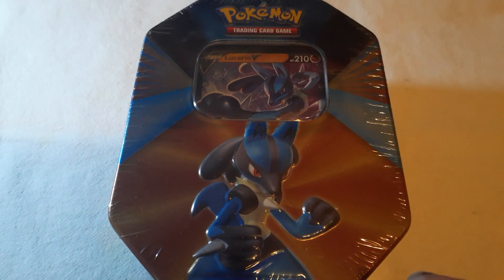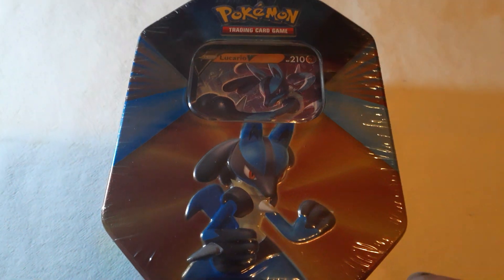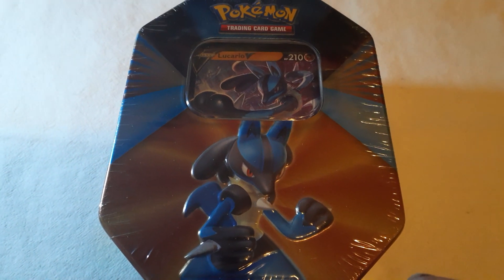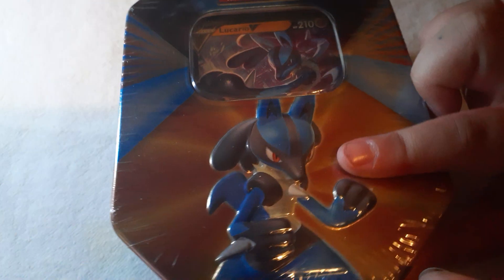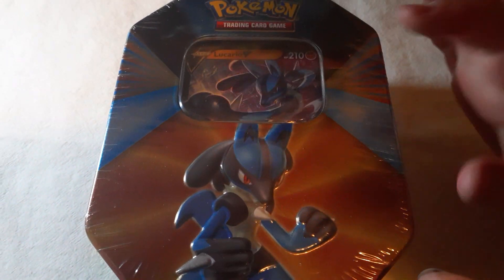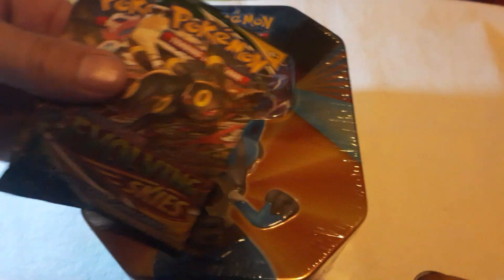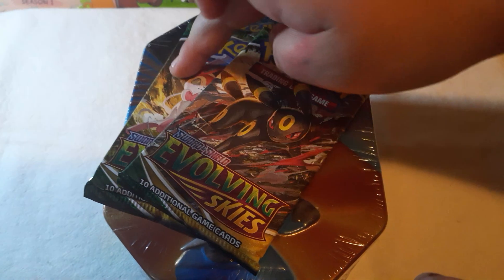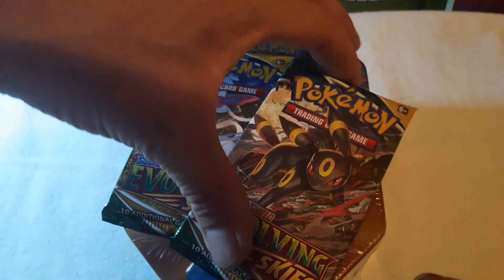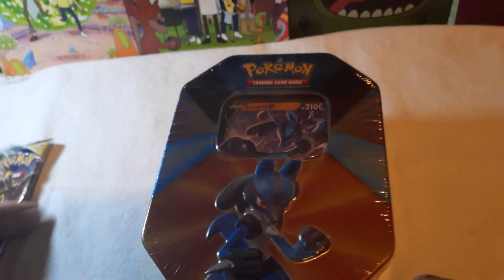Welcome back PokeFox fans for video number three tonight. PokePrincessMermaid says hi. We have Lucario V10. There are only four packs in there, so we're going to do two packs of Evolving Skies with us to get three and three for our videos. She wants the Sylveon pack. I'll take the Umbreon for sure. We know what those packs are going to be.